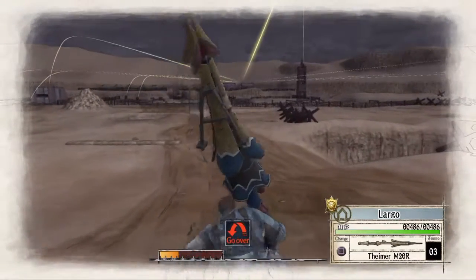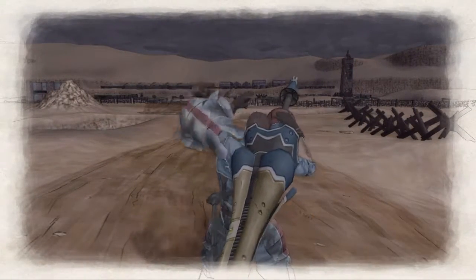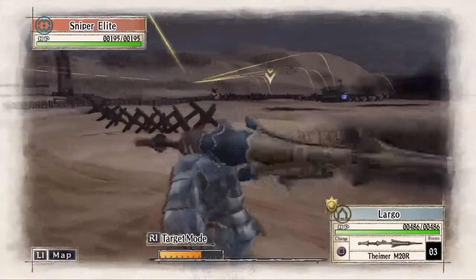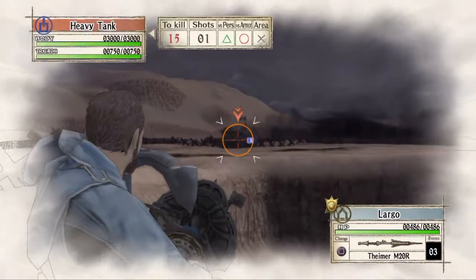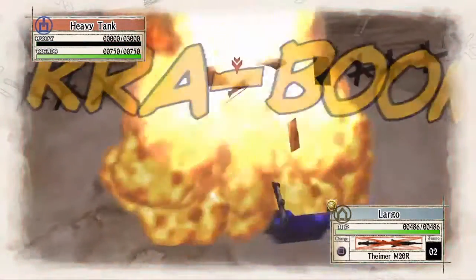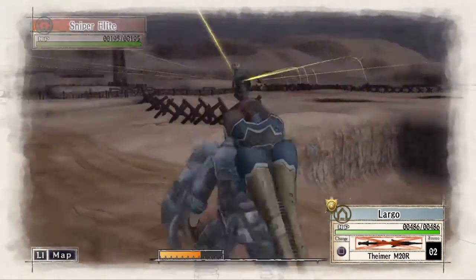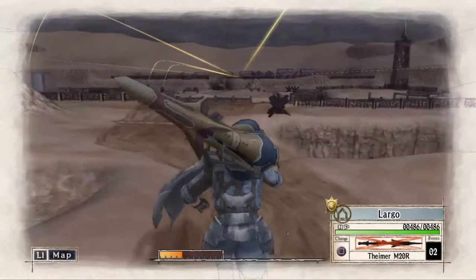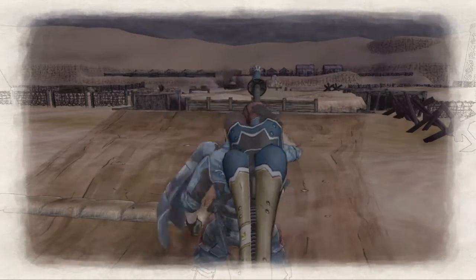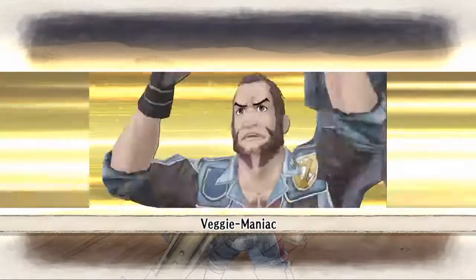The very first thing we're going to do is use Largo to take out this enemy tank off to the right, so we need to bring him out of the trenches, out into the open field so he can get a good shot off at it. And now we will continue pushing forward with Largo until he gets just to the top of the next trench.